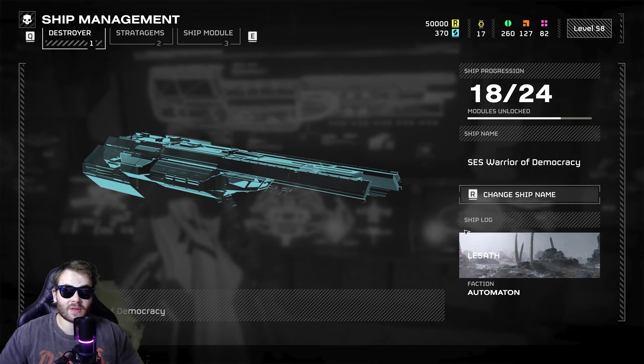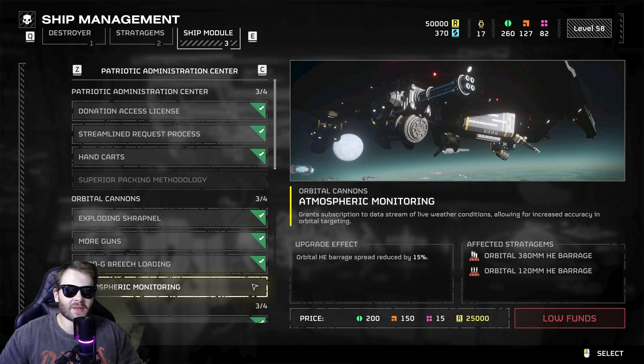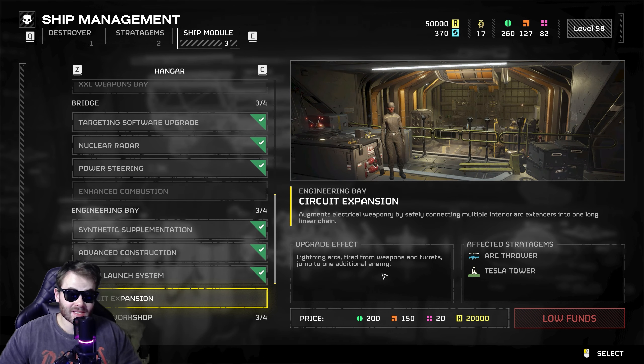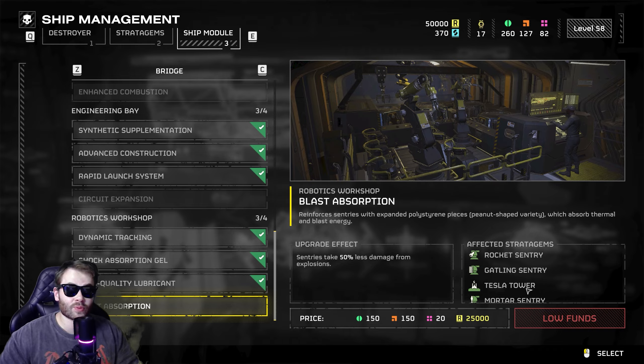I'll speed through these ship modules a bit because I need to get to bed. There's one that makes resupply boxes completely fill your support weapons, one that decreases spread on orbital barrages, one that makes eagle stratagems drop an additional bomb, one that increases fire damage even more, one that makes arcs go to an additional enemy, and last of all one that buffs your sentries' resistance to explosions.